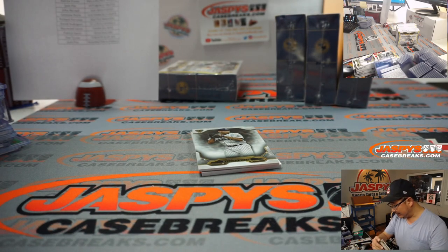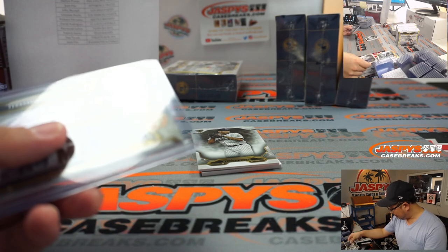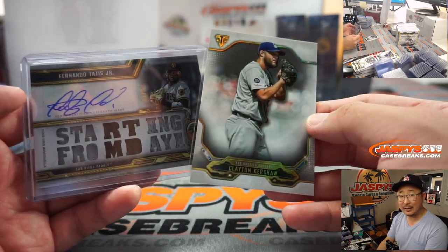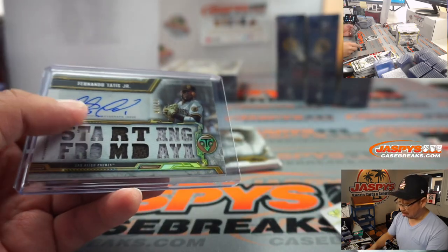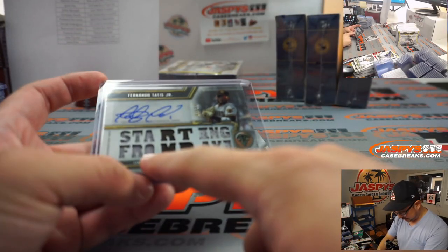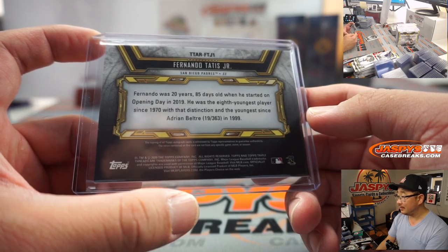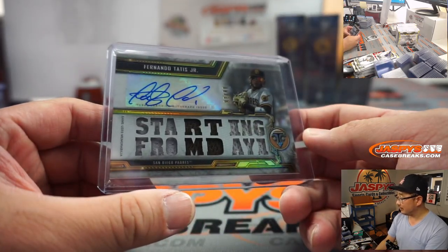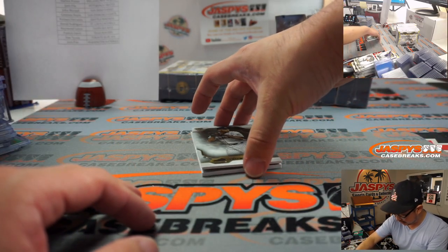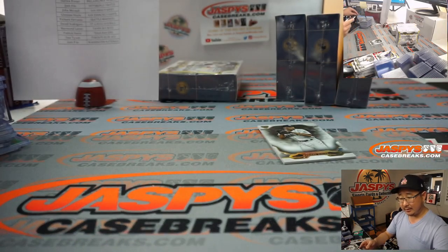Did Topps know that this was going to be a matchup today? There he is — Starting from Day One. Jesus Luzardo just gave up a two-run shot, Astros tied it up. I thought the A's were going to be a little bit better. Topps knew — I guess they always knew. Padres, that's John McCall. Nice Tatis Jr. And then back here we got Alex Verdugo in Red Sox gear, 16 out of 27 — that'll be for Jeff.